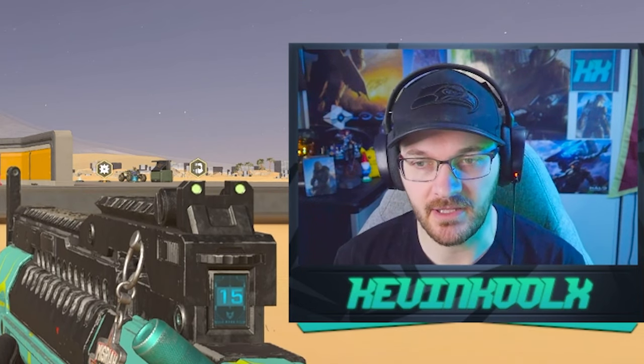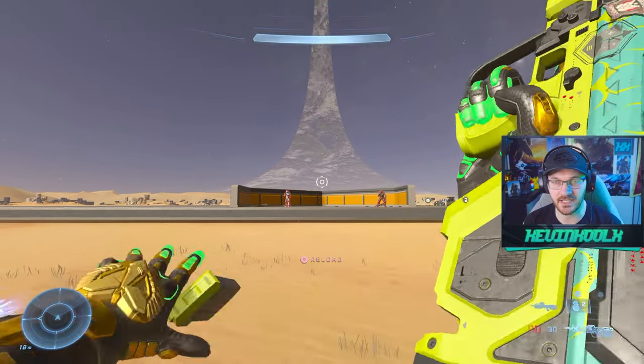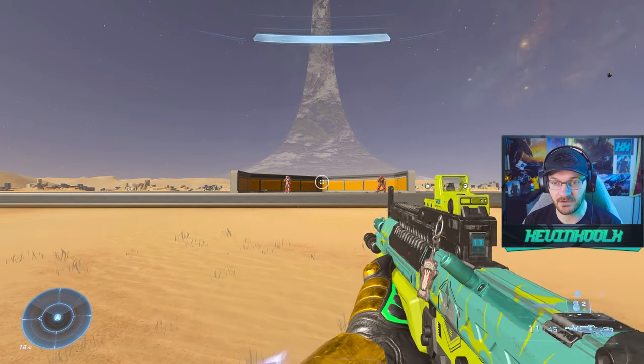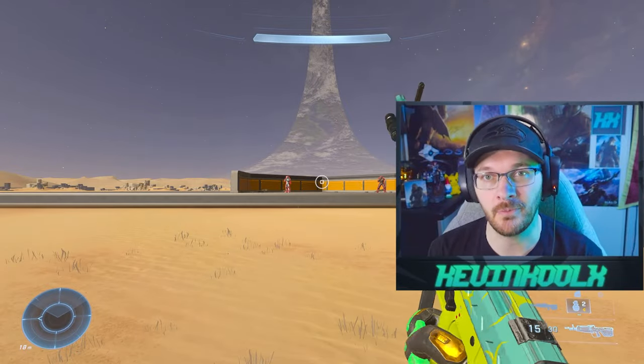Now let's look at recoil and spread. The regular Bandit rifle has progressive recoil that really kicks in on the last few shots — you can see it really starts kicking up with no recoil management. The Bandit EVO rifle, on the other hand, resets its recoil after each shot, and the spread also resets each shot, so there really isn't much recoil management needed.